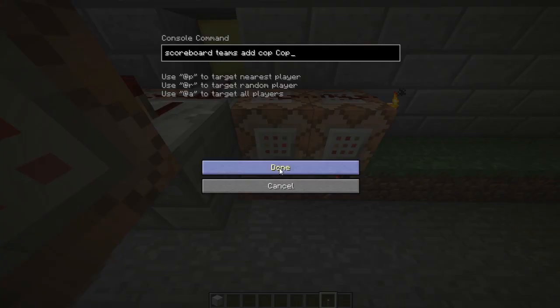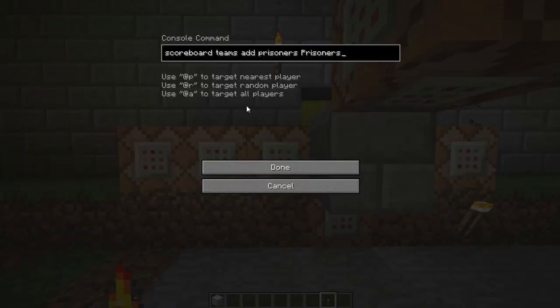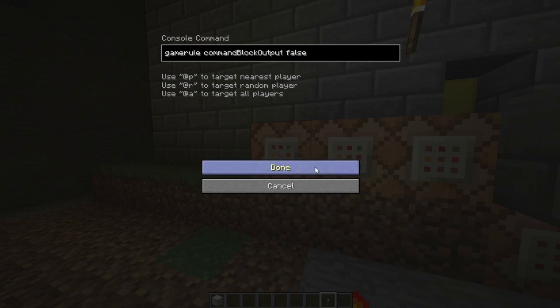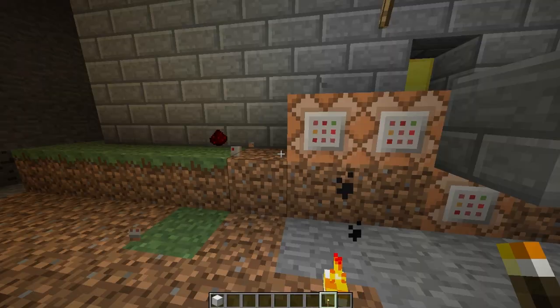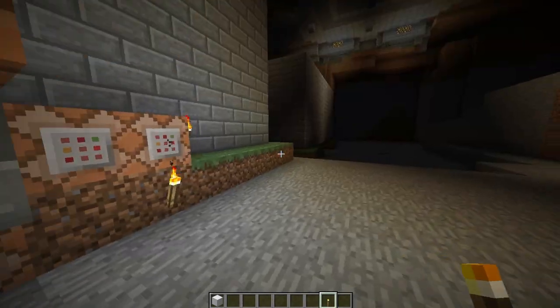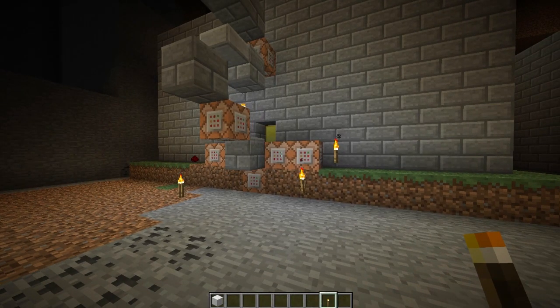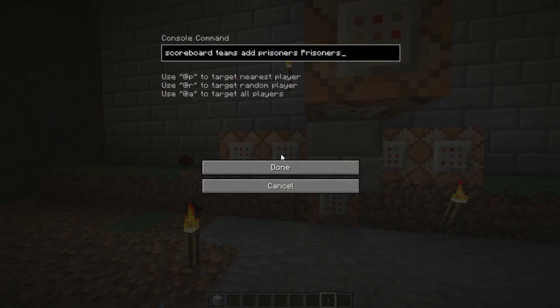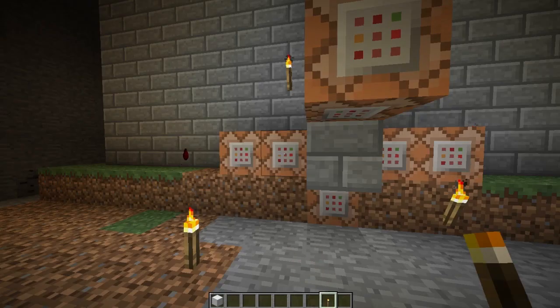This one sets up a team called Cop. This sets up a team called Prisoners. This is another game rule — stops mobs from spawning. This sets up another team called Dead Prisoners — that's a really bad name, I shouldn't have called it that. I called it that first then realised I shouldn't have, but I'd called it that in every single command block, so rather than go back and change it I just left it. What it really should be called is Escaped Prisoners. When you join a team you can only be part of one team, so if you join Team A then join Team B, you won't be on Team A anymore. So when you escape and get to the boat, it'll put you onto the Dead Prisoners team, which means it'll take you off the Prisoners team.